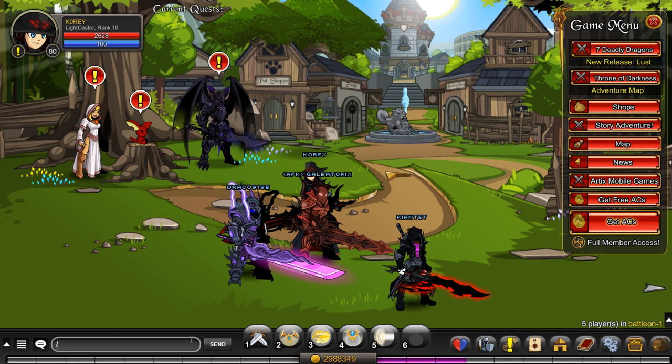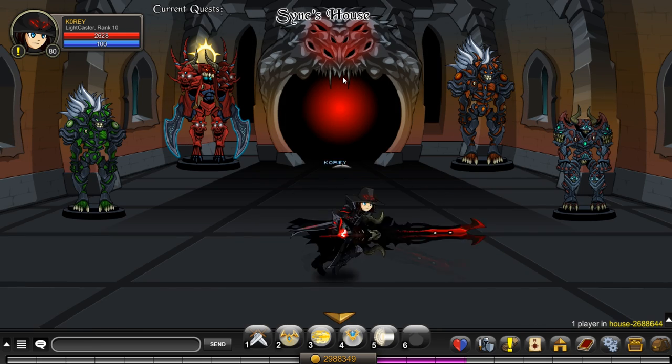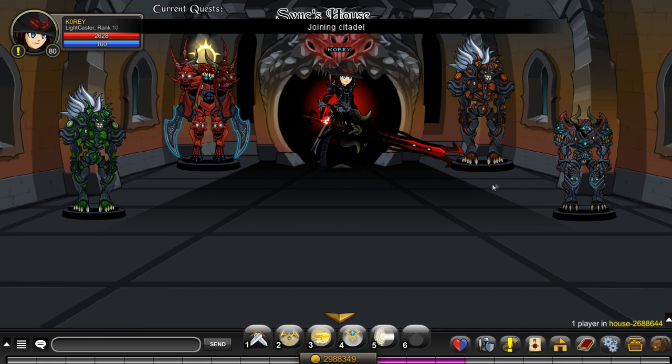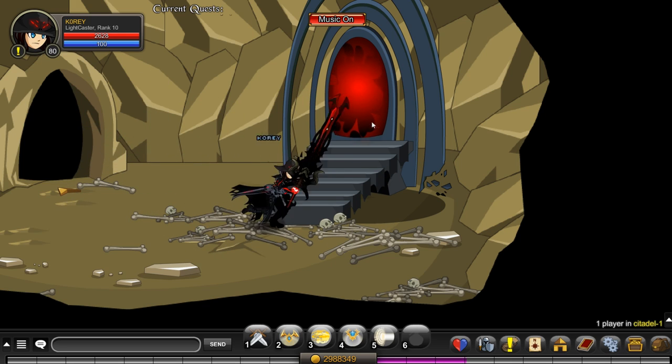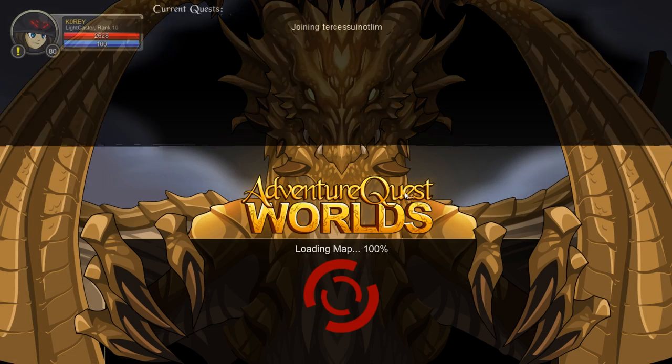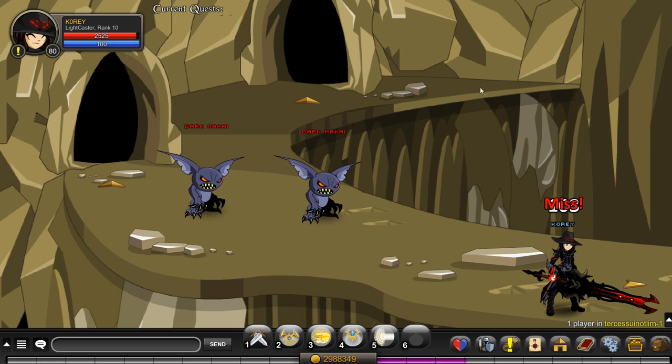I'll show you how to get to the area to start the quest and show you all the items you could get from the quest. So you slash house, sink, head straight up all the way to the portal. That'll take you to Citadel. You can also slash join Citadel — it works too, but I feel like slash house sink is easier.